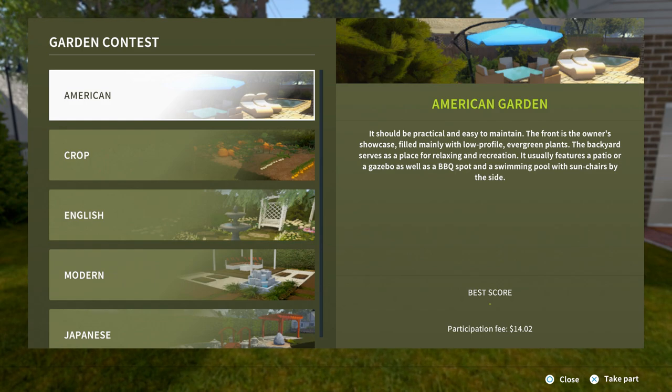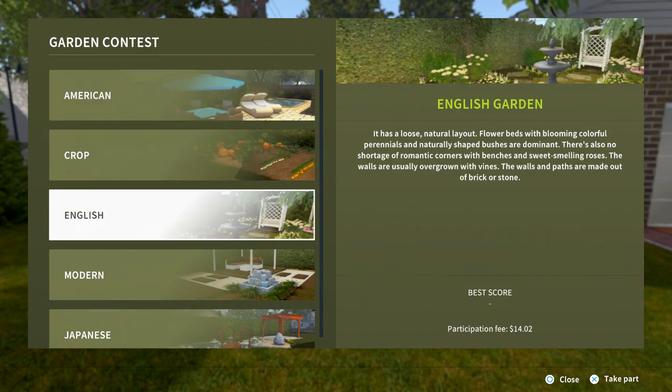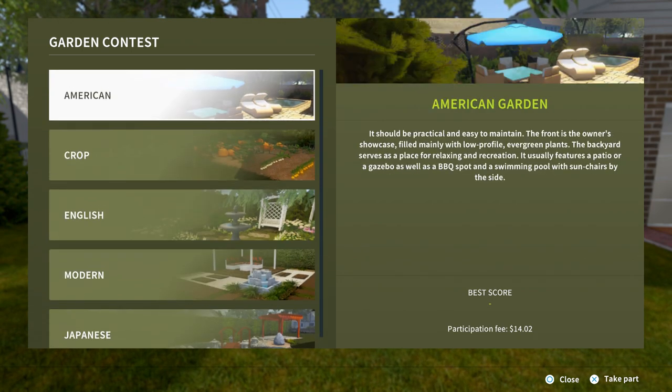The front is the owner's showcase, filled mainly with low-profile evergreen plants. The backyard serves as a place for relaxing recreation — usually features a patio or gazebo, as well as a barbecue spot and a swim pool with sun chairs by the side. I feel like that's us. Then there's the crops, the English garden — it has a loose natural layout with flower beds of blooming colorful perennials and naturally shaped bushes. There's also no shortage of romantic corners with benches and sweet-smelling roses. The walls are usually overgrown with vines, made out of brick or stone. Then Modern and Japanese. I think American is probably most fitting.